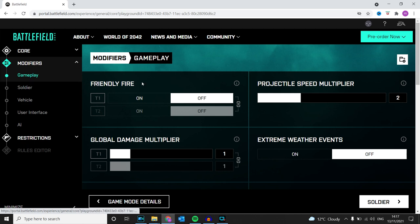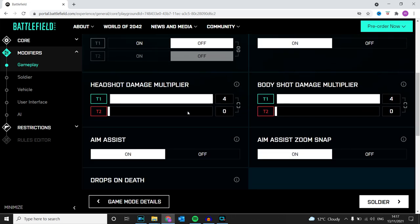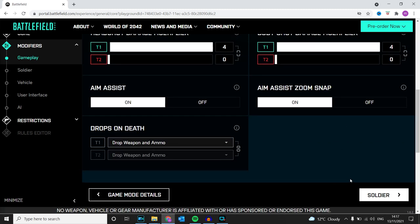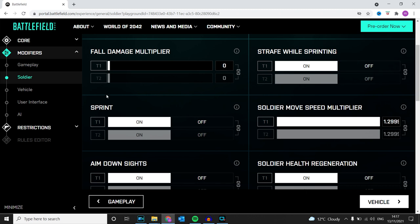Ignore the project speed multiplier. The important thing is headshot damage multiplier and body shot damage multiplier — both set to four, unlinked, and the other team is on zero.